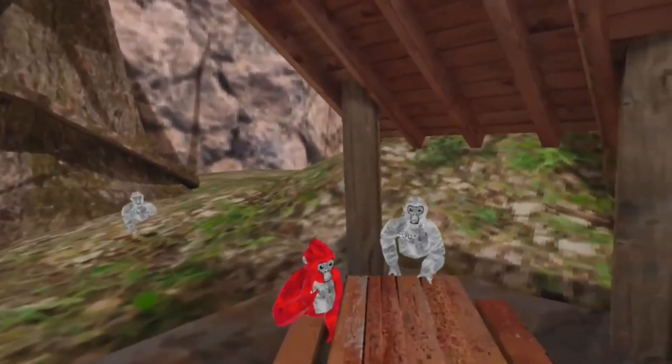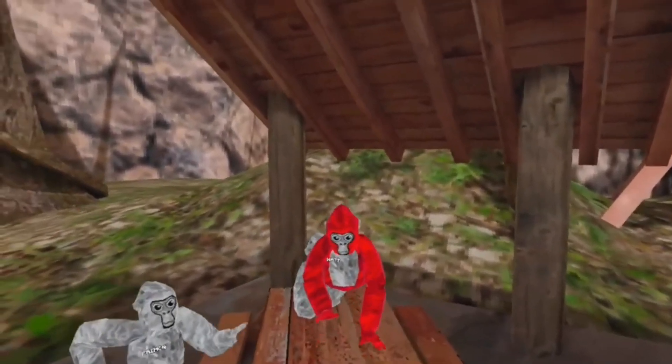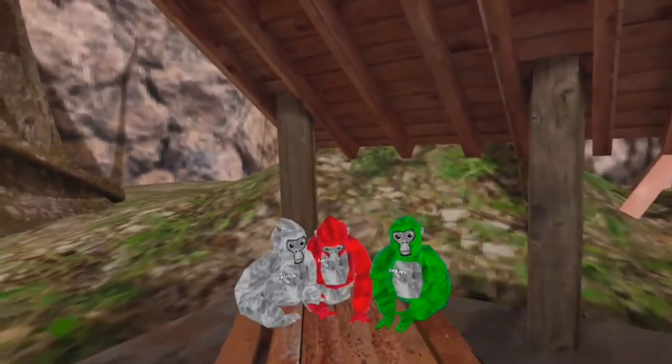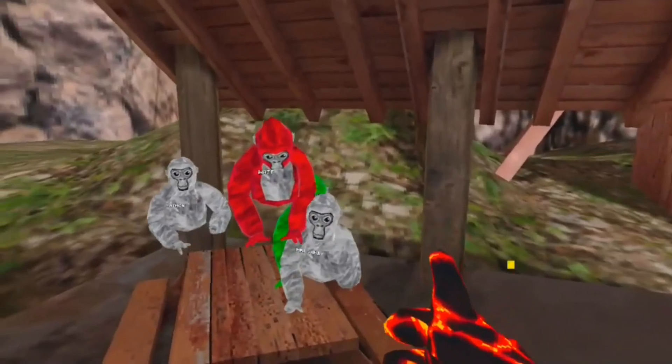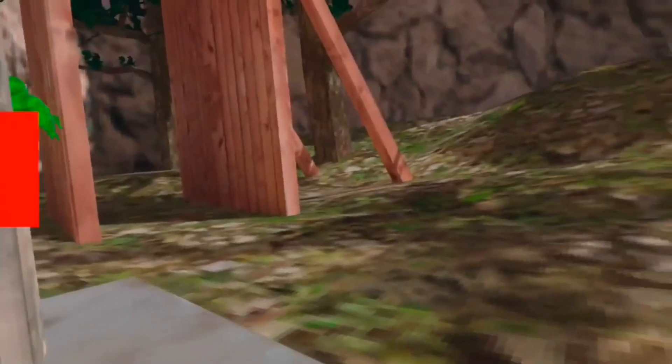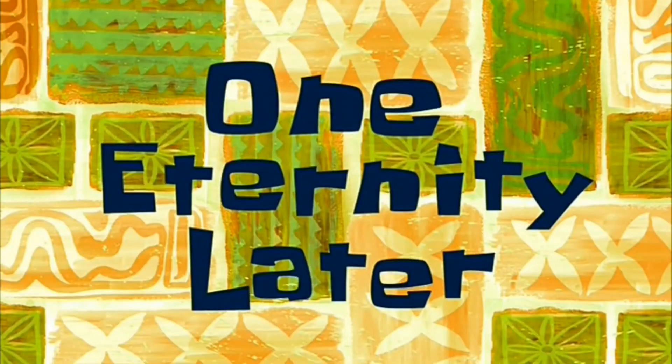Today we are going to be doing hide-and-go-seek, but if a seeker sees you, you can't move. You just have to let them tag you and go with them. So there's no running. I'm it first — all you guys go hide. I'm going to go count to 30. All maps, it's every map. One, two, three, four. It's 30! I'm coming after you!